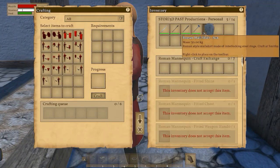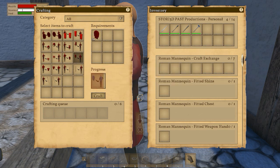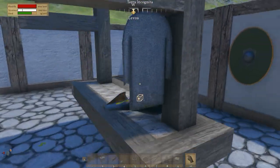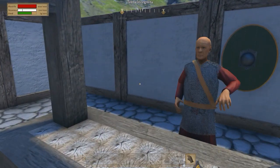When you do that, you'll see that you can turn it into a mannequin-ready version with one click. Now just grab that mannequin-ready version, find the right slot on the mannequin, and place it. If you want to mount or display it again, simply use the mannequin's crafting inventory to turn it back into a displayable item.